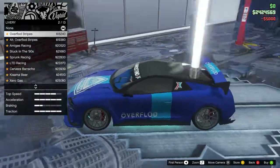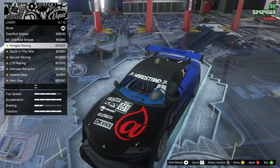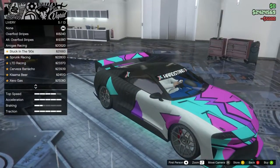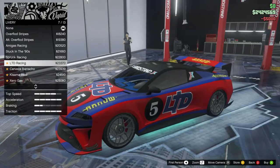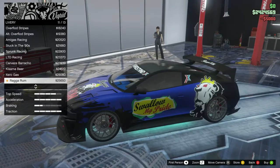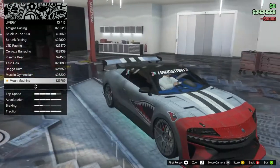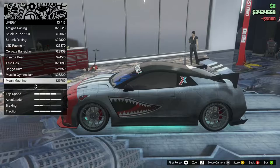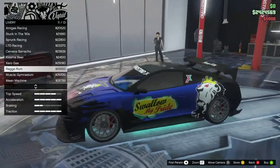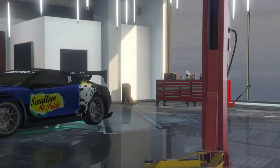Overflood stripes - looks cool but too many ads. Alt overflow stripes. Amiga's racing. Stuck in the 90s - kind of looks cool, it matches the arcade. Sprunk racing, LTD racing, Cerveza Borracho, Kisama beer, Zero gas, Raga rum, Muscle gymnasium, Mean machine - looks like a World War 2 plane, looks cool. I really like the Mean machine one, but I also like the Raga rum. Let's go for the Raga rum - looks better.